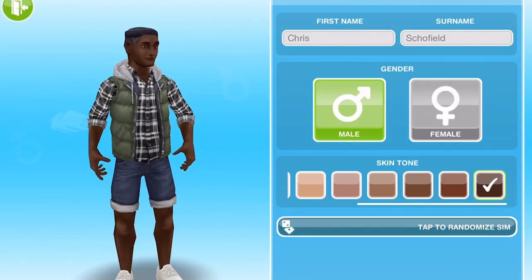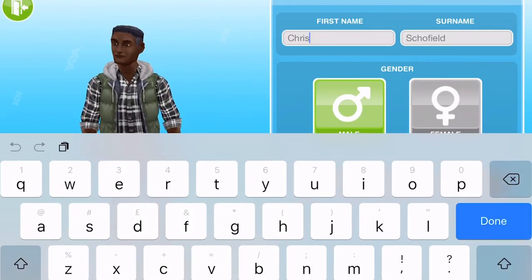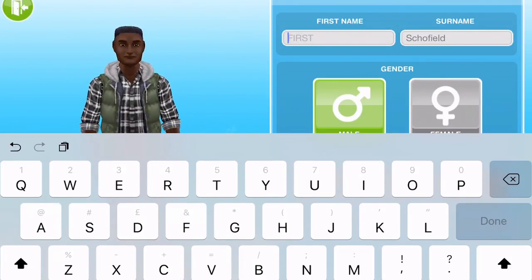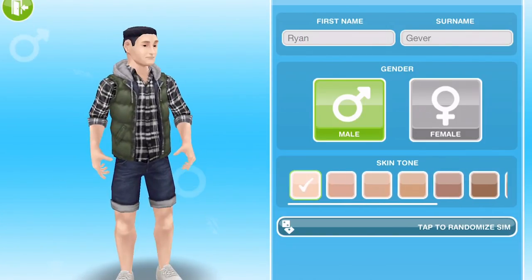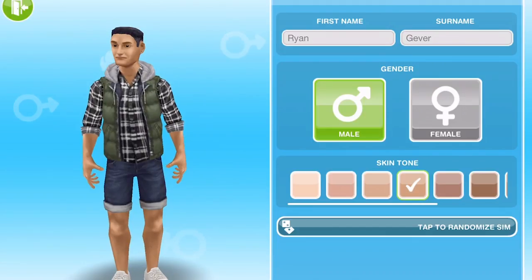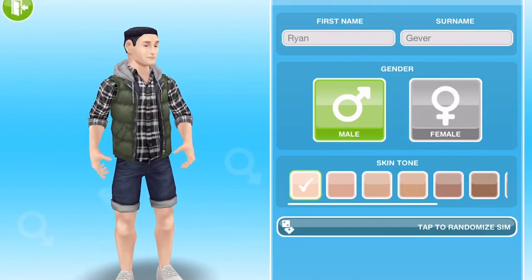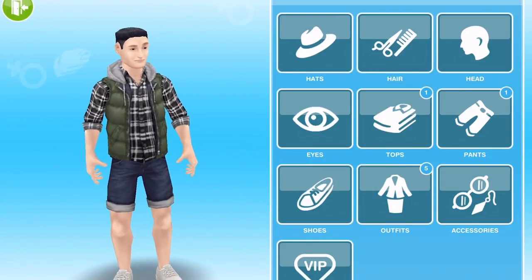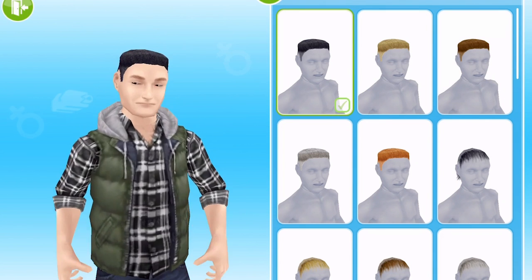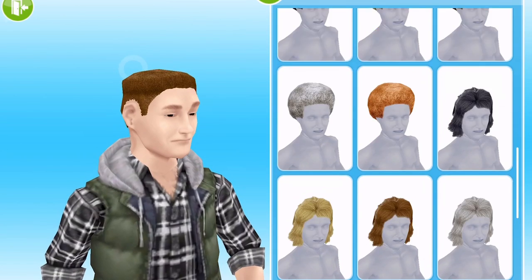This suggestion was from Trend Central — they've asked for Ryan Gever. They want brown hair, pale skin, and short hair. Let's go with very pale skin since I don't think we've got a sim with very pale skin yet. Then we need short brown hair.